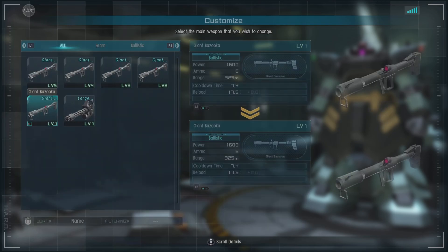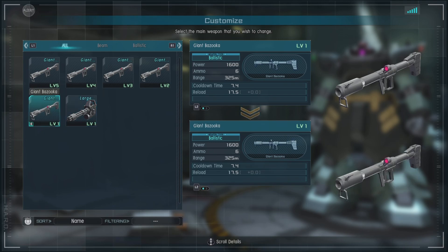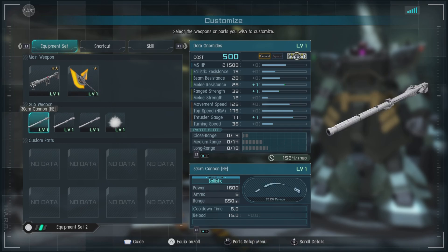For equipment, we have the Giant Bazooka or, if you have it, the Large Gatling Cannon Heavy. Both are good — I just tend to prefer the Bazooka as a backup. It also has the Heat Halberd, which causes knockdown on any hit, so you don't have to do an R back R2 — you just hit somebody, shazam. We also have the 30CM Cannon Heat, which is an angled shot that fires a heat round, a single slug effectively.